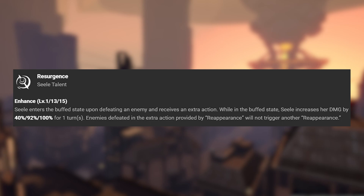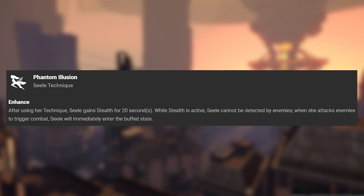Enemies defeated in the extra action provided by Resurgence will trigger another Resurgence. Her technique, Phantom Illusion: Sealy gains stealth for 20 seconds. While stealth is active, Sealy cannot be detected by enemies. When she attacks enemies to trigger combat, she will immediately enter the buff state.